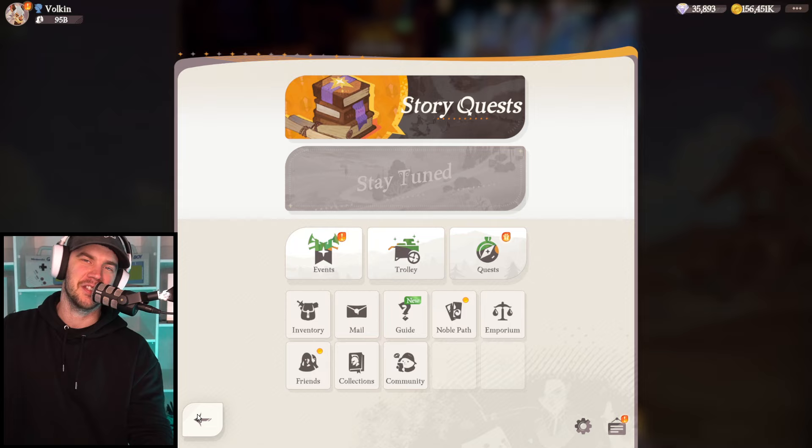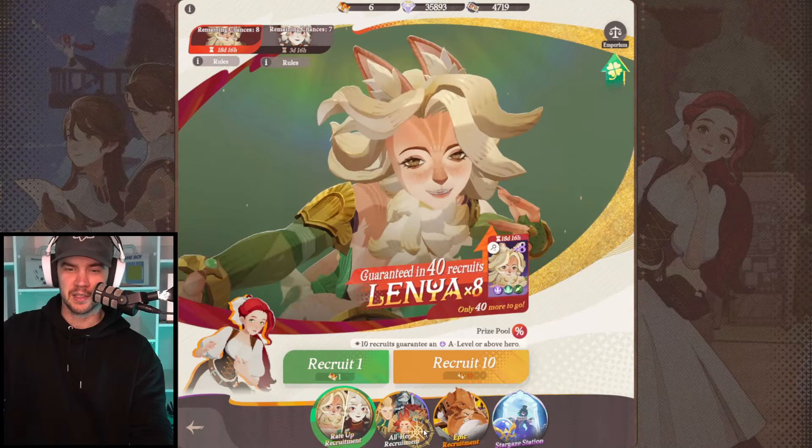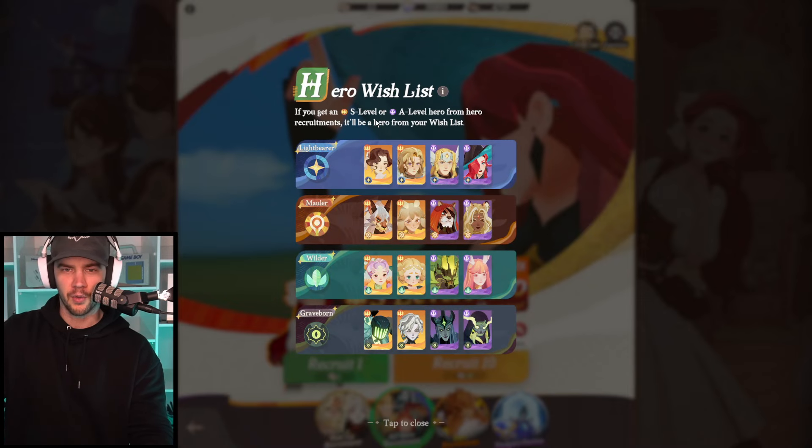Getting some actually solid codes now. I'd love to see some rate-ups or some stargazers, but I'll take 10 pulls. It's a good start. So let's kick off this one and pop these summons and see if we can get something. I don't know how close to pity — ooh, we're 13 away from pity. Who do I want the most on this account? I need like two more Shakir copies, but I know I can get one from the thing. I'm almost at the point where there's no point in summoning.